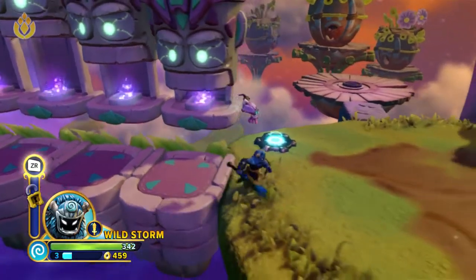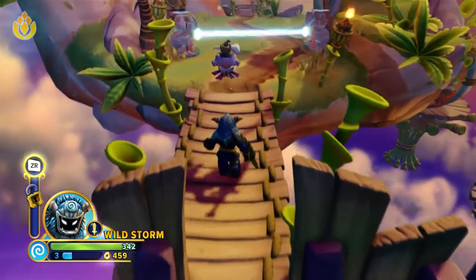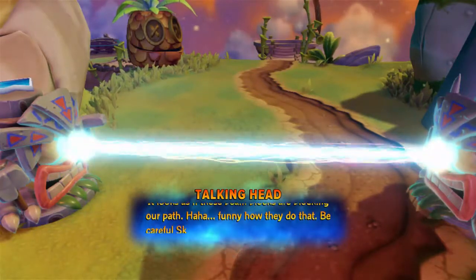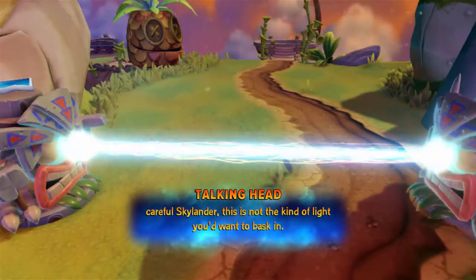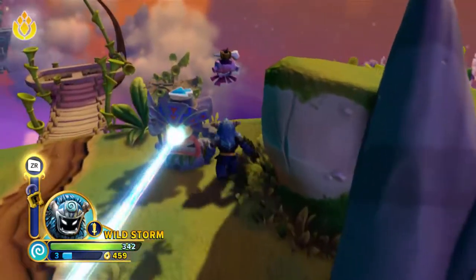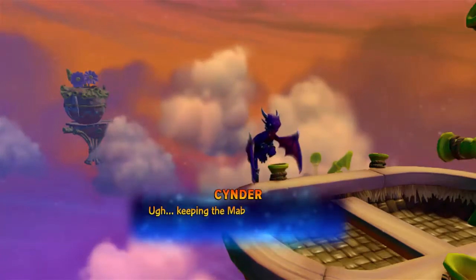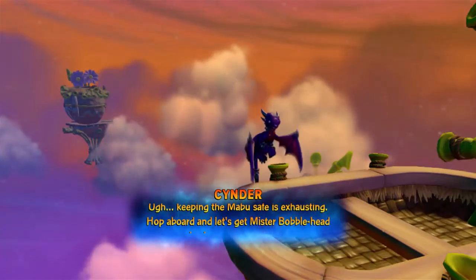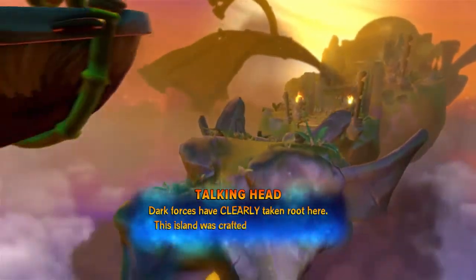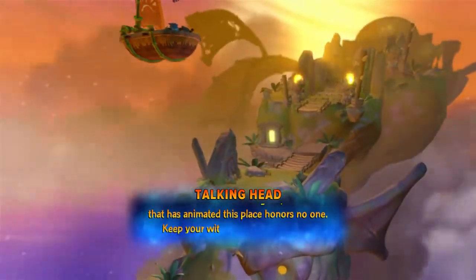Bob says it looks as if beam blocks are blocking our path — like a tripwire — and warns to be careful since it's 'not the kind of light you'd want to bask in.' He says keeping the Moblo safe is exhausting, then tells us to hop aboard to get Mr. Bobblehead back where he belongs. Dark forces have clearly taken root here; the evil that has animated this place honors no one.